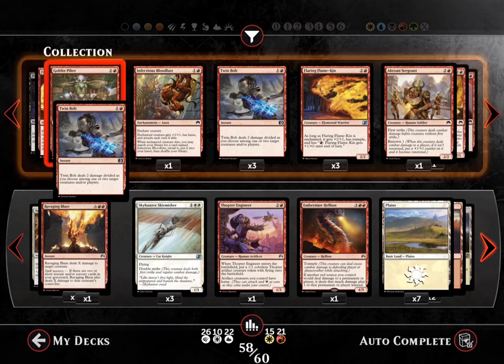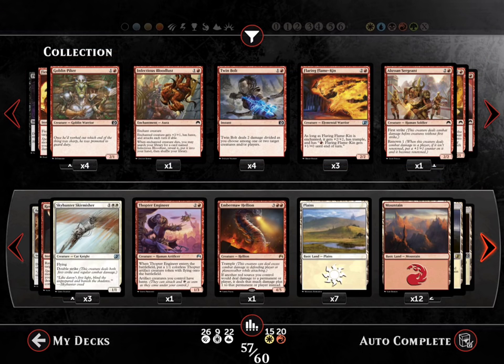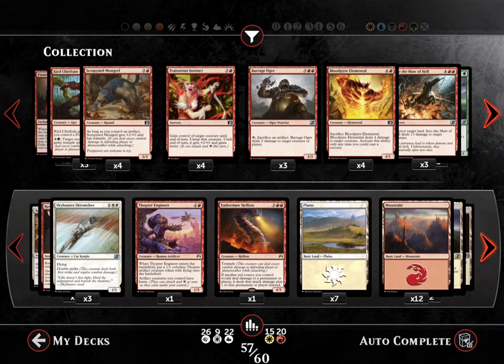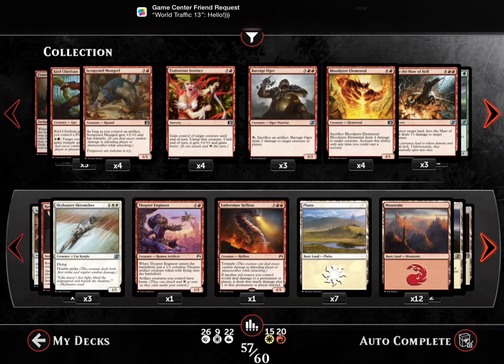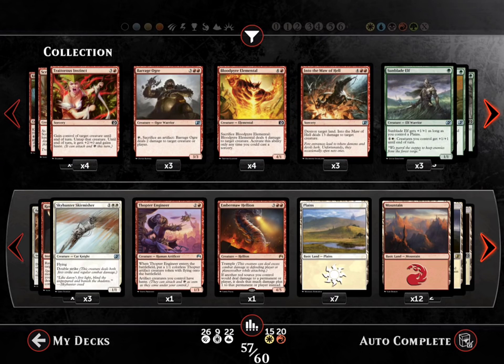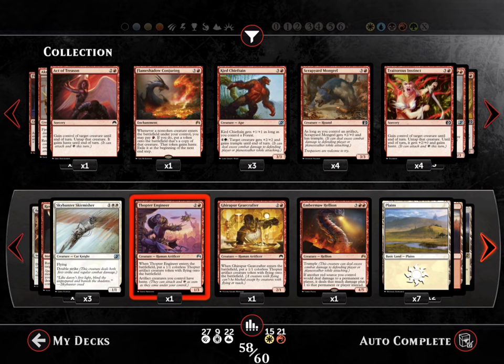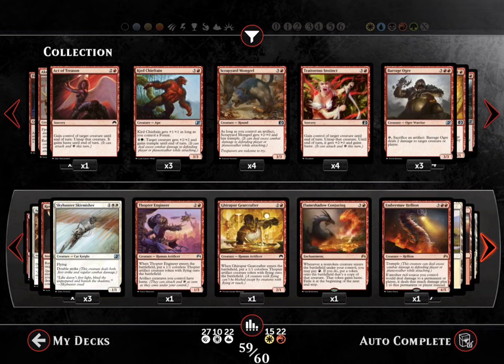I need two — no, three more cards. Act of Treason, it's playable. Trader's Instinct. I guess we'll use this card; it does generate a 1/1 whenever a creature card enters. We'll play this card too — it's just so blah.